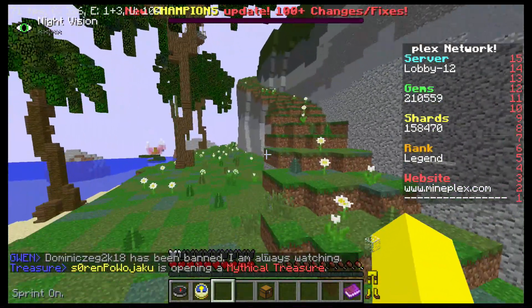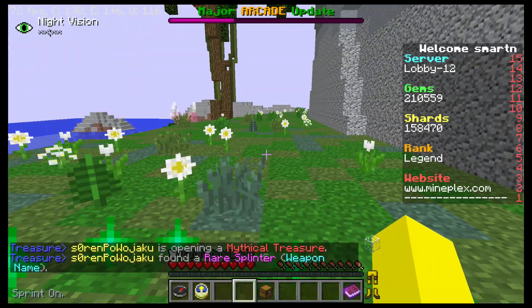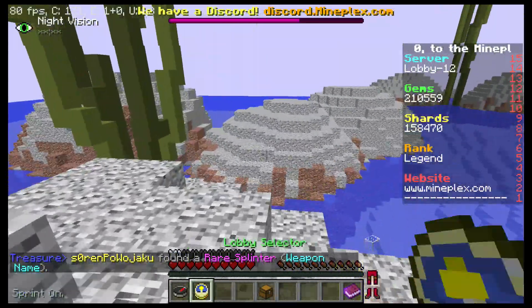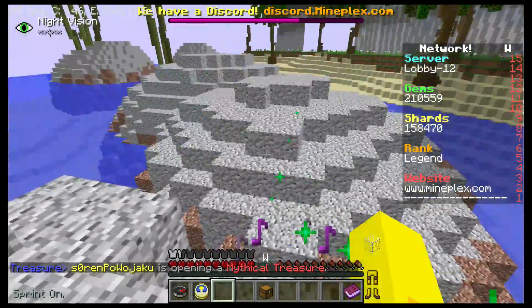There are one or two more I didn't mention. There's slash a, which is slash admin, which notifies admins in your lobby. It's basically Mineplex's way of allowing you to message staff without them having to let everyone message them directly, so they don't get spammed.